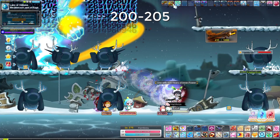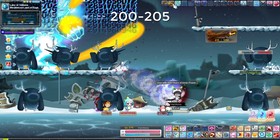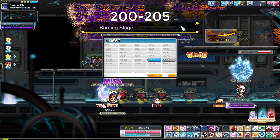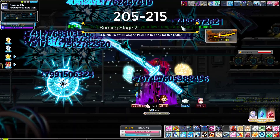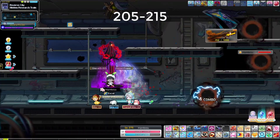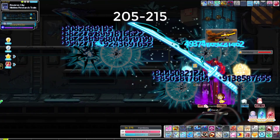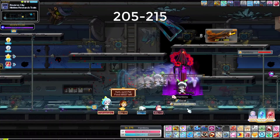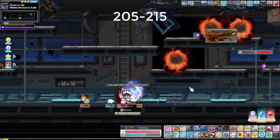At 205, go to Reverse City and train at the Hidden Research Train, which is a super good map — mobs are really compact, rates are great, and Phantom Blade hits all three platforms at once. Just Phantom Blade both sides; if you don't have energy use Instant Slice or Falcon's Honor, and Dunkusen/Surging to travel faster. Use Ultimate Will on one side so you can stand still on the other. Stay here all the way to 215.